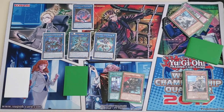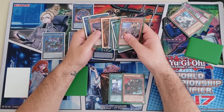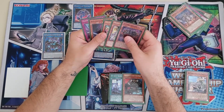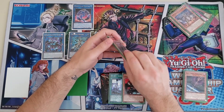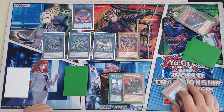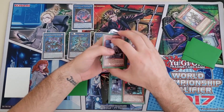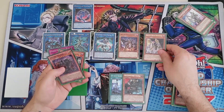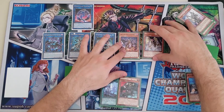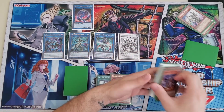Now go for your Nightmare stuff. Banish Nightmare Orcus to dump the Wand to the graveyard, then activate Wand to special summon Nightmare Orcus. Activate Heart Horror to special summon Orcus from the deck, then special summon Brass Bombard.